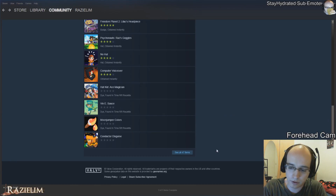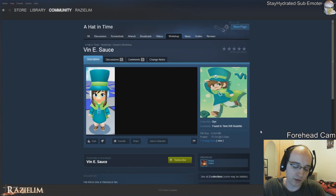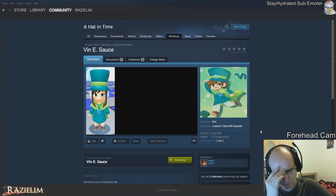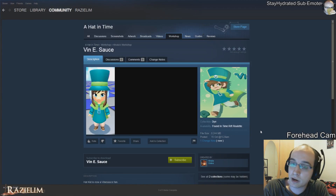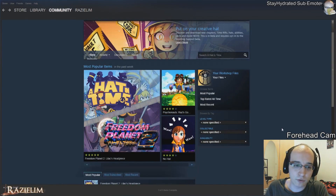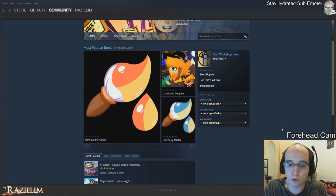I don't actually know exactly how specific levels will work, but if you find a level in the workshop it will probably tell you what the level is called. Within the game you can activate the developer console from the menu and then probably use a developer console command to bring up the correct level — though that might differ depending on what the level is like, and maybe there are other ways to find them. Right now I haven't heard of anyone creating a level for A Hat in Time yet, but once levels are made we'll have to find out exactly how the integration works.